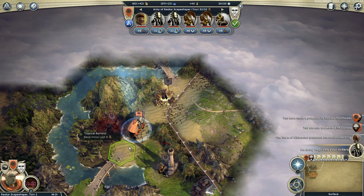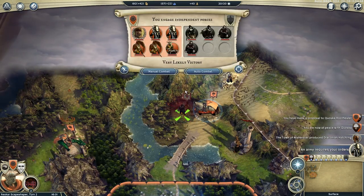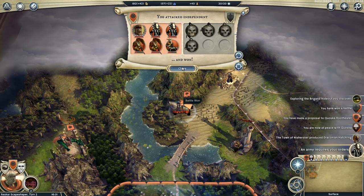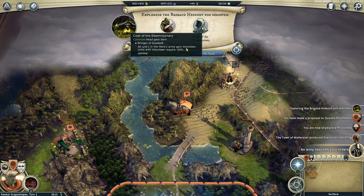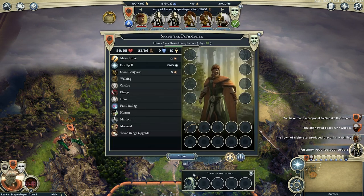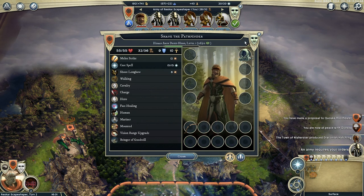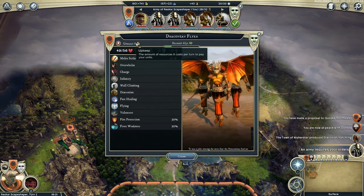Shane has a bandit camp nearby — we should clear that for our hopeful new ally, as it would spawn brigands that attack every turn. Bop — we got a hat! The Cowl of... whatever that word is. It's a bringer of goodwill: all units in the hero's army get reduced upkeep costs. Looking at this unit, he would normally cost 16 gold a turn but now he's only costing us 8 gold a turn — nice!